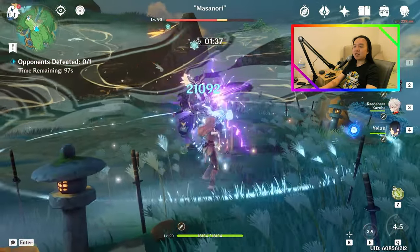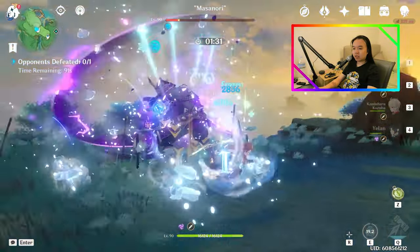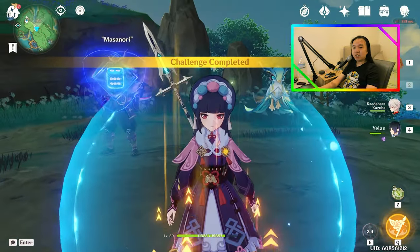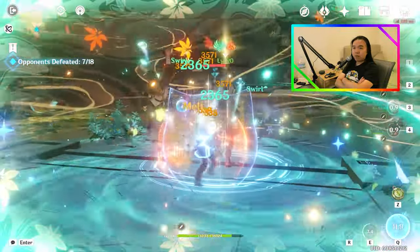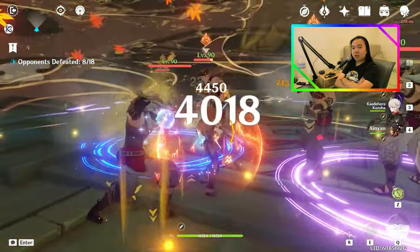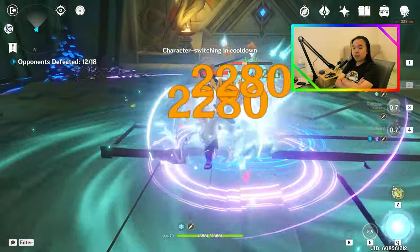As you can see, we're not doing as much damage as we were using the actual freeze Aloy comp. But we are doing some pretty respectable damage at 20k normal attacks, as opposed to the 30k normal attacks that Thundering Pulse can provide. With the actual freeze Aloy comp, we don't necessarily have to use a weapon that gives us crit rate, which is kind of why Thundering Pulse will outperform Polarstar for freeze Aloy shenanigans.